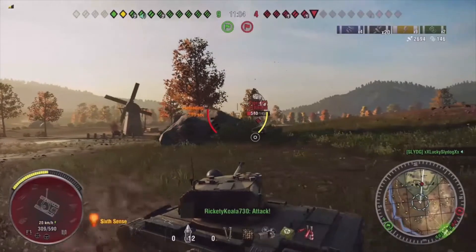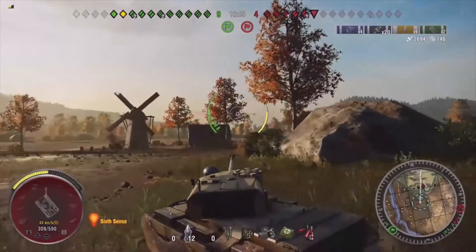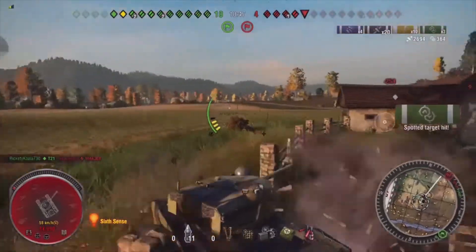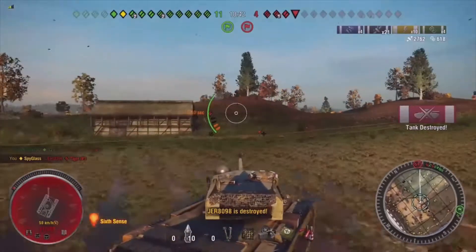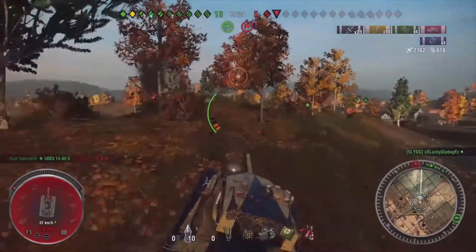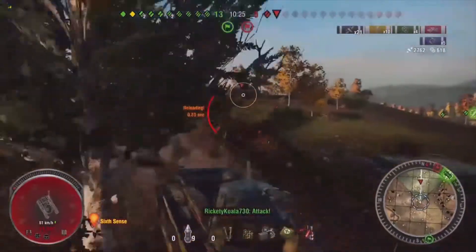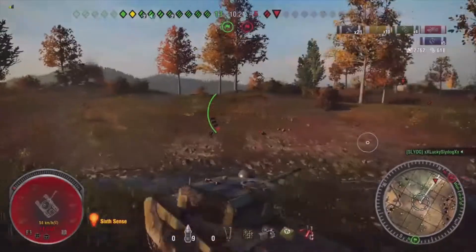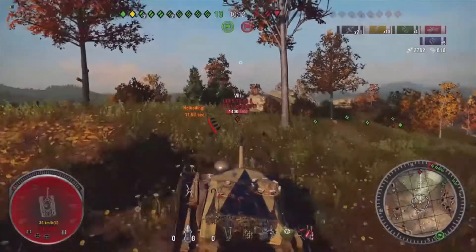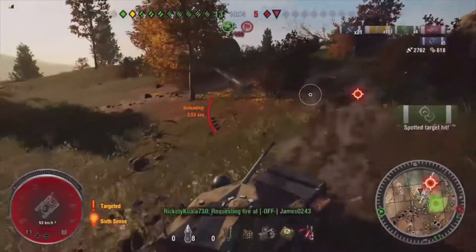I've got my reload. Here I go. I set him on fire! Tiger got me, though — didn't leave me with much health. What have we got? Some rate medium and Iron Rain. They're looking at us. One shot left in my clip, so let's get rid of that. Now I can get away for my reload. I can YOLO this last guy — I really don't want him to have a shot at me, but I can tease him out. Look at me — get some spotting assist. Now I'm all loaded up, ready to attack. He misses!